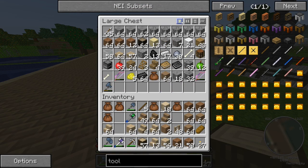I have to get rid of inventory tweaks because sometimes things will look like they're not there and they are.